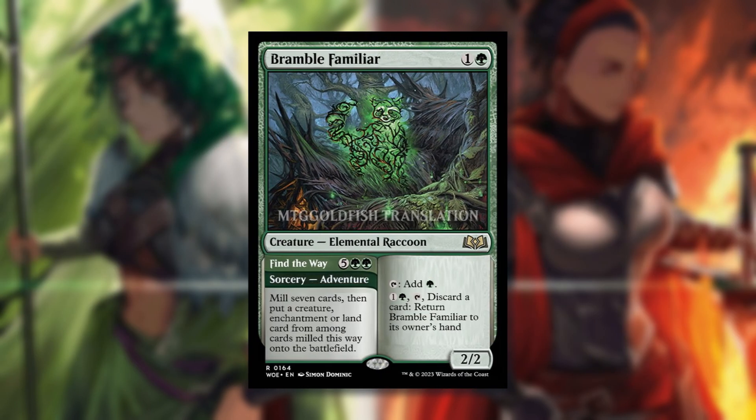Bramble Familiar is one and a green — an elemental raccoon creature that can tap to add green, or pay one and a green and discard a card to return it to its owner's hand. Its adventure sorcery side costs five green green: mill seven cards, then put a creature, enchantment, or land from among the milled cards onto the battlefield. This is pretty damn good. You can stack your deck and mill stuff out, and being able to bounce it back and reuse it as a sorcery gives it loopable utility. Also being a mana dork — I like it a lot.